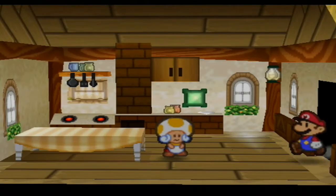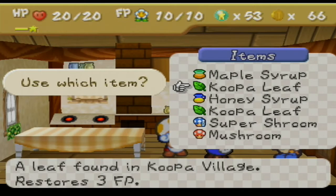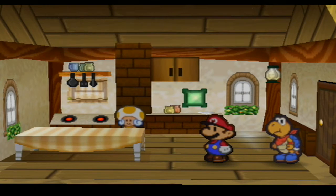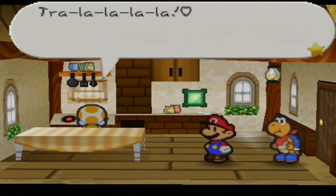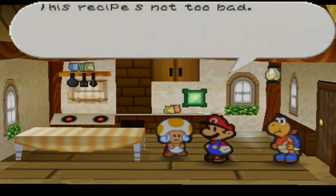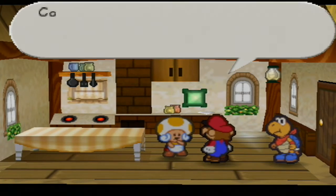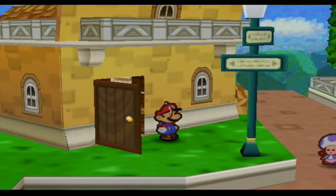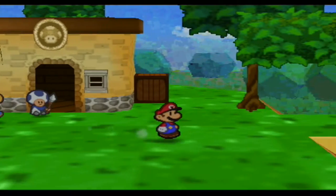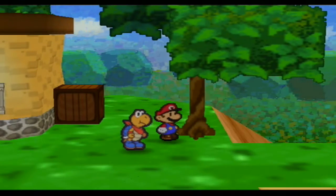This building here has a chef — a Tayce T. You can have her make you better stuff if you know the recipes. For example, a Koopa Leaf heals 3 FP, but if you transform it into Koopa Tea, you get to heal 7 FP. And it doesn't cost you anything at all — only your time, no money. I'm going ahead and do a Koopa Leaf. Over here there's nothing on this tree. Nope, that's what I thought.